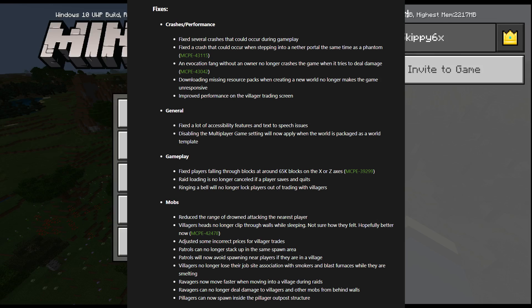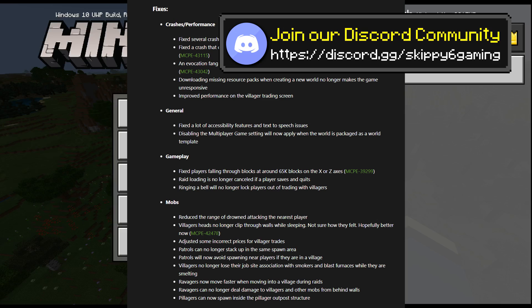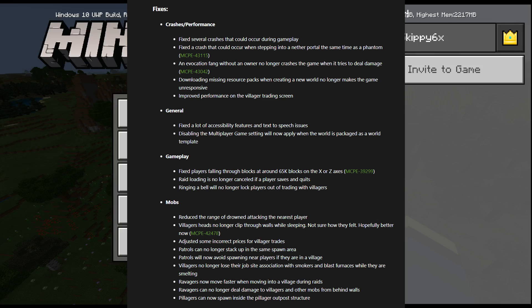Fixed a lot of accessibility features and text-to-speech issues. Disabling the multiplayer game setting will now apply when the world is packaged as a world template. Fixed players falling through blocks at around 65k blocks on the x or z axis. Raid loading no longer cancelled if the player saves and quits. Ringing a bell will no longer lock players out of trading with villagers. Reduced the range of drowned attacking the nearest player. Villager heads no longer clip through walls while sleeping. Adjusted some incorrect prices for villager trades. Patrols can no longer stack up in the same spawn area. Patrols now avoid spawning near places if they are near a village. Villagers no longer lose their job site association with smokers and blast furnaces while smelting. Ravagers now move faster when moving into villages during raids. Ravagers can no longer deal damage to villagers and other mobs from behind walls. Pillagers can now spawn inside the pillager outpost structure.